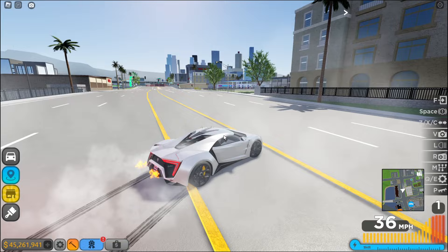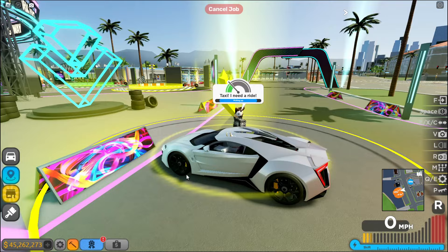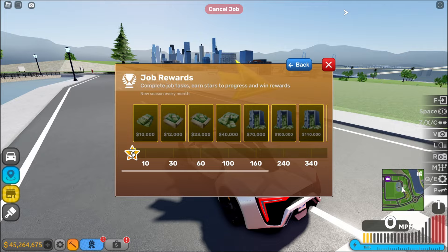I want to go check out how the jobs work. Taxi jobs — earn cash by driving people around. This is pretty much like the taxi event they had before. Someone needs a ride — let's just rush this real quick. Okay, drop them off at their destination, drop off, and boom! I somehow got three stars. I got 1,300 dollars in 27 seconds. Three stars for doing that — pretty cool.